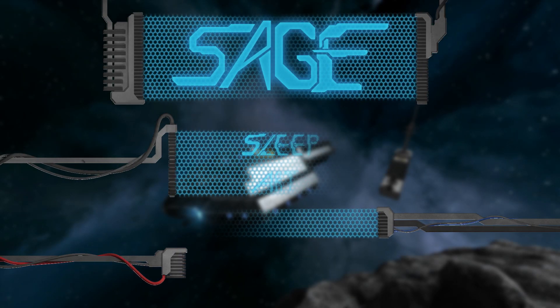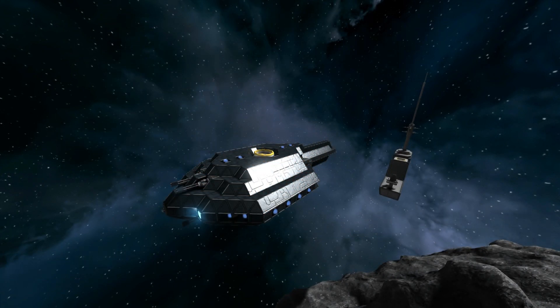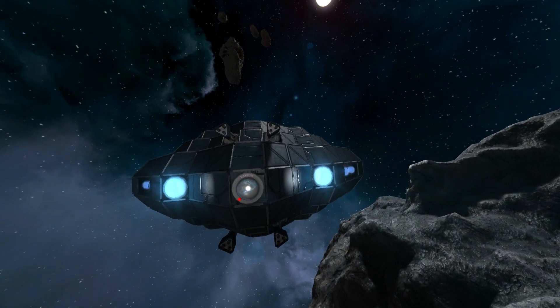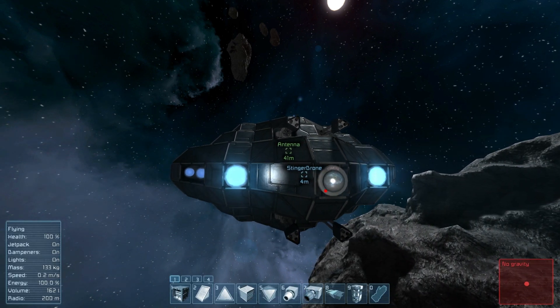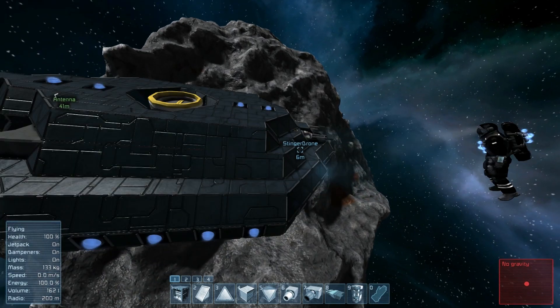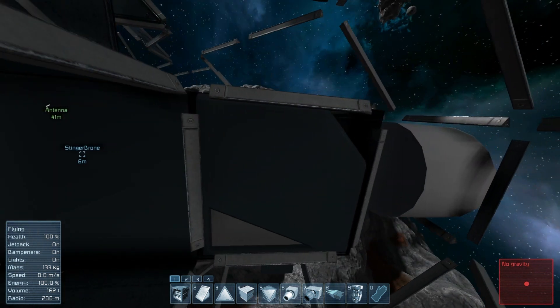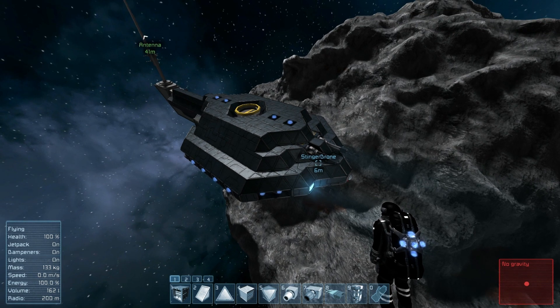Hello, Hector Sage here on the Sage channel. Today in front of you, you'll notice a nice little ship. This isn't actually the kind of ship you jump in — it's a combat drone. This drone doesn't have any missiles on the front, nor does it have any backup system. So if the camera, control block, or antenna is destroyed — which are all hidden right here inside the front — the whole thing goes dead. If they are destroyed, it's just a hunk of metal. Nobody's going to be able to jump in and control it, and that's the way I build most of my drones.